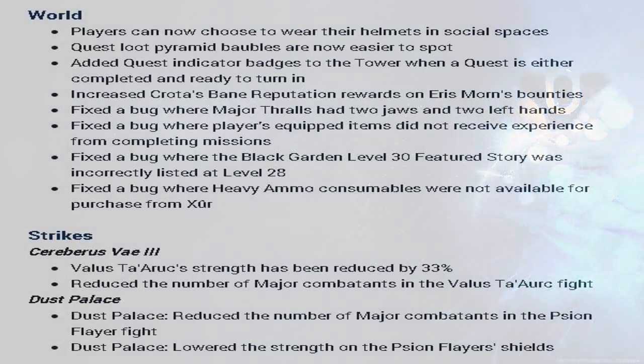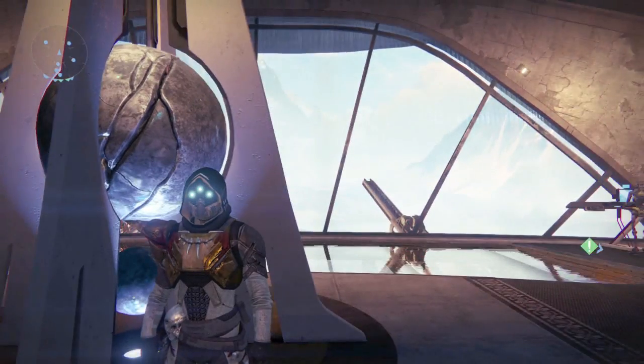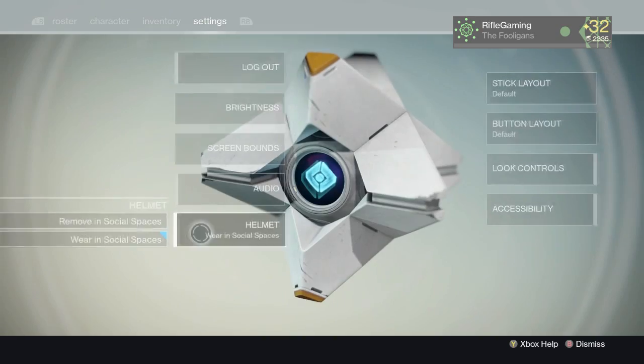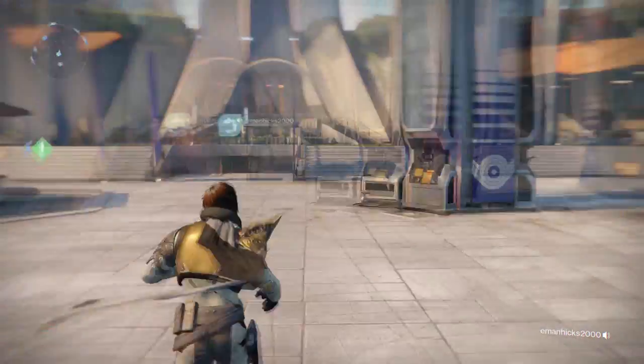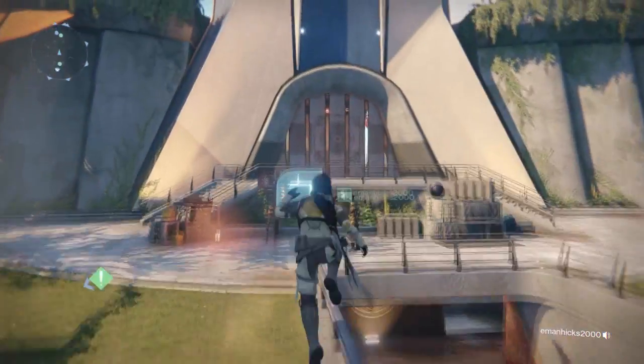For world fixes, players can now choose to wear their helmets in social spaces — there's an option in settings to toggle it on or off. Quest loot pyramid icons are now easier to spot, and they added quest indicator badges to the tower when a quest is completed and ready to turn in. They also increased Crota's Bane reputation rewards on Eris Morn's bounties.